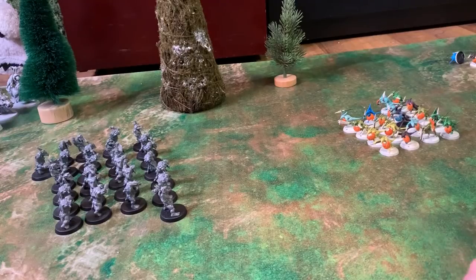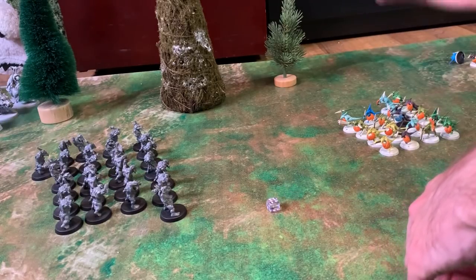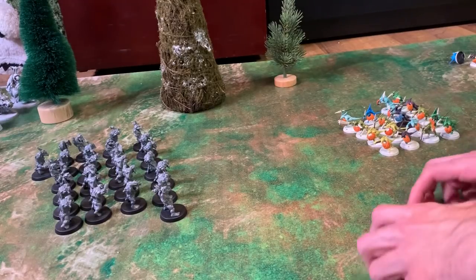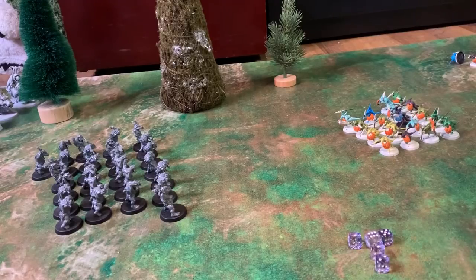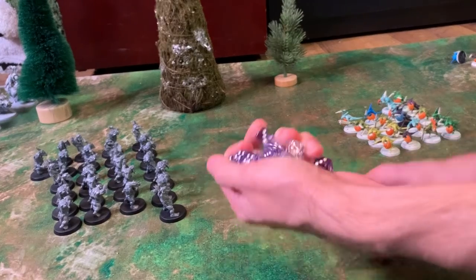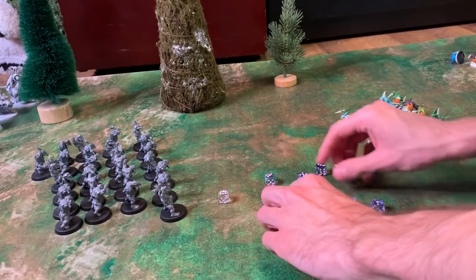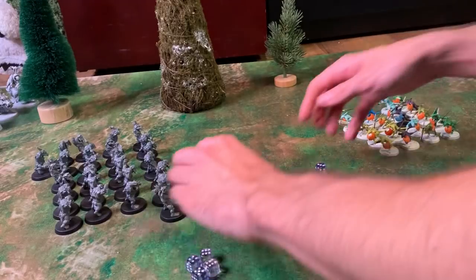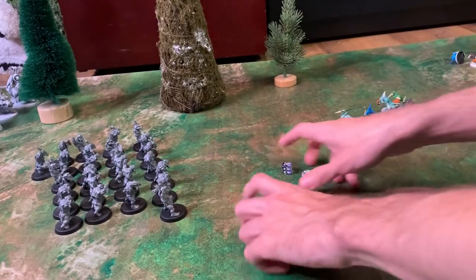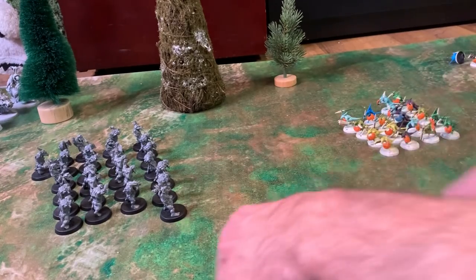We'll do a turn roll — one through three is orcs, four through six is Skinks. The Skinks have won the turn roll! They get to attack again. Rolling 18 dice hitting on fives and fours — they got 4 hits. The orcs roll their saves on sixes, rolling three 5s and a 4 — no saves. That's 4 more dead orcs.